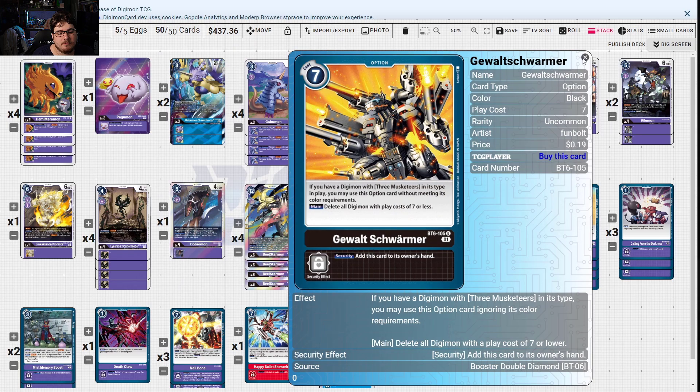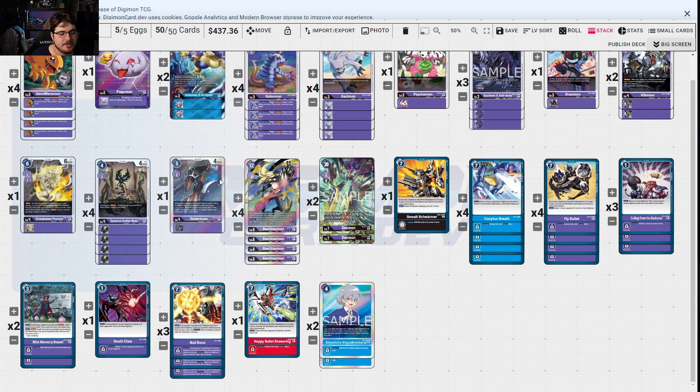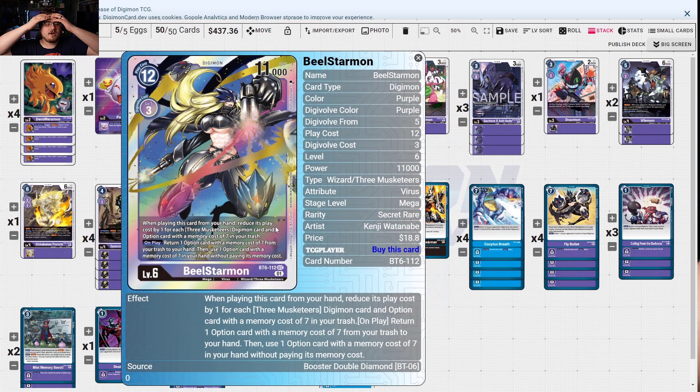Dobermon for more card adding. Dexmon being Dexmon. Beelzestarmon clearing play cost seven or less. Fly Bullet getting rid of your opponent's level six or lower digimon. Miss Memory Boost to help mill and draw a card. Deathclaw kills champions or rookies. Nail Bone gets you wide and gets a blocker on board. Happy Bullet Shower deletes all your opponent's digimon with the lowest DP. All in all great stuff — Beelzestarmon is going to be one of those formidable control decks. We have maybe three-ish control decks: Beelzestarmon, MagnumGarurumonX, and yellow hybrid. So much variety coming — I'll wait to make a tier list until I have more research. Hopefully you enjoyed the video — like, comment, subscribe and I'll catch you next one.